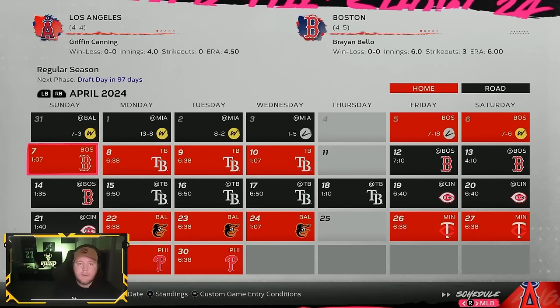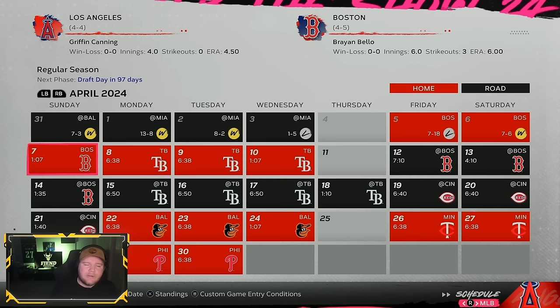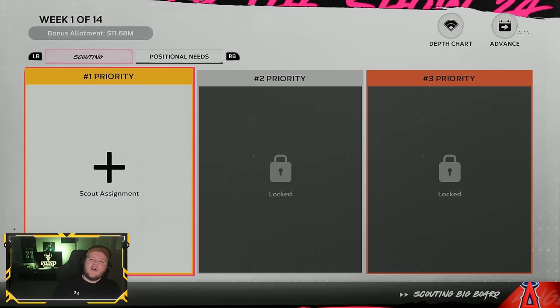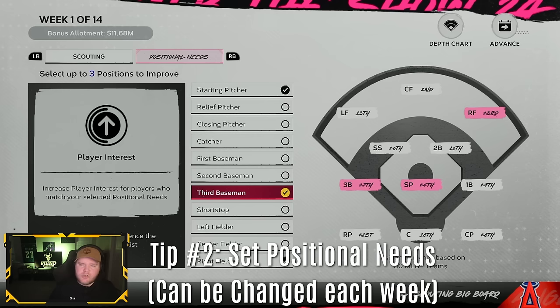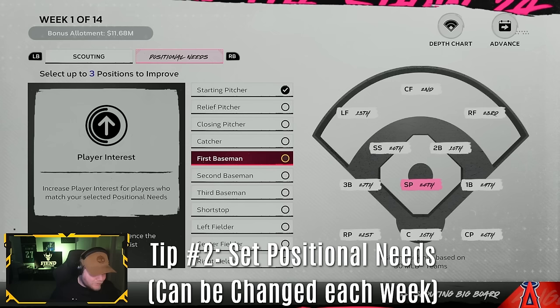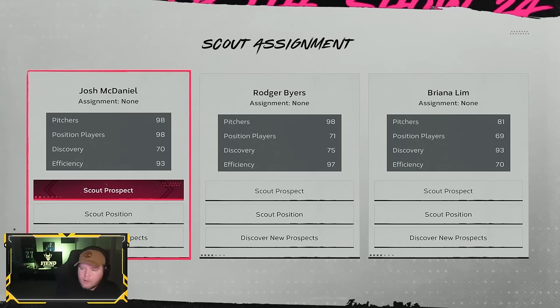Every Sunday, starting in the first season around April 7th — the exact day will differ each year — you'll start getting your scouting available. You can only view this on Sundays. The second tip is to set your positional needs using the right bumper. Just choose three positions you feel like you need. If you're going to draft a pitcher, I'd always recommend having starting pitcher as one, since you'll probably take at least a couple in every draft. Then choose whatever else you feel you could use, like a corner outfielder.